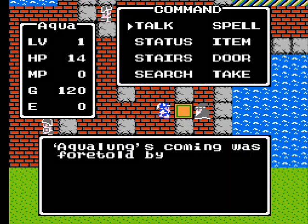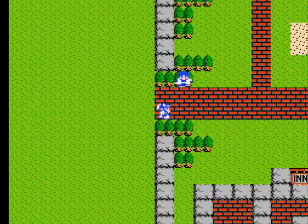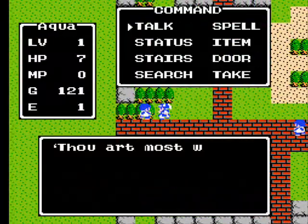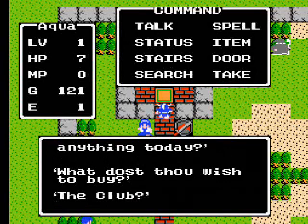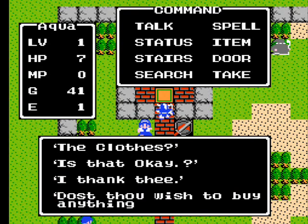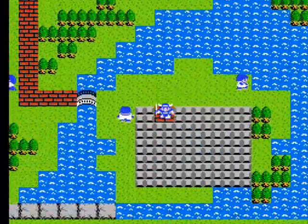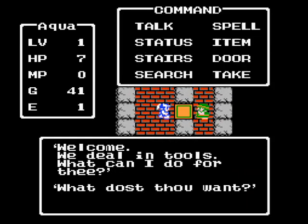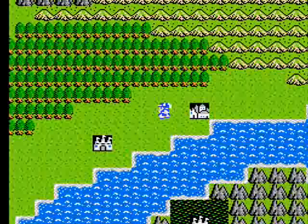Leave the castle and head straight for the town directly east. You have no weapons or armor, so it's really important to get there as fast as possible. This town is called Breconary. Talk to everyone in the town and go to the armor shop — buy the club for your first weapon and clothes for armor. Then go to the tool shop in the southeast corner of the town, buy the dragon scale and equip it. It'll increase your defense by two points.